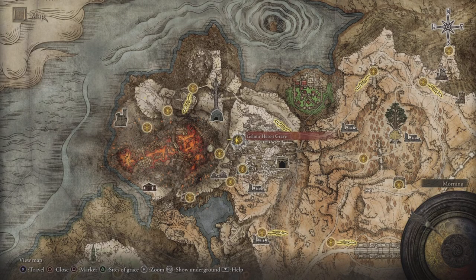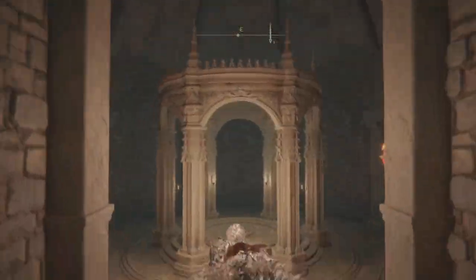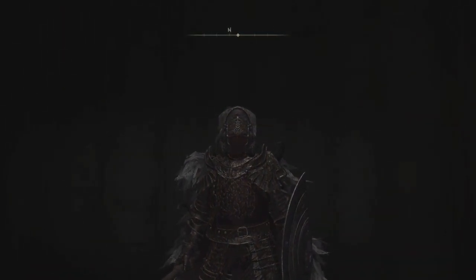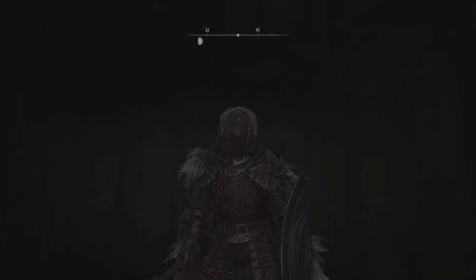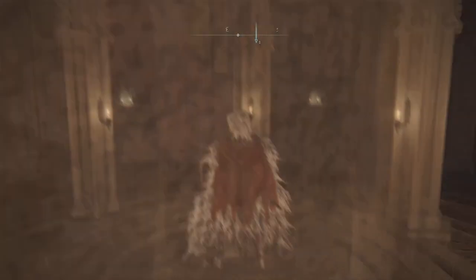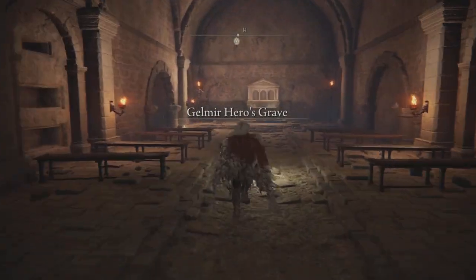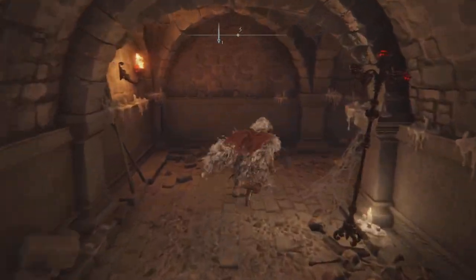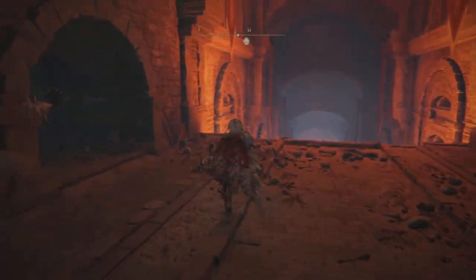There's a ton of stuff down here, ladies and gentlemen. So when you are here, you can explore, but you're kind of going to have to pay attention to one thing — and that's this giant horse. He's going to try to kill you. You've probably seen him before and he's back in here, but with a whole lot of lava around us. Here's the save point — hit that and then make your way down.